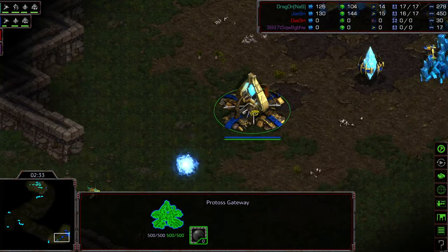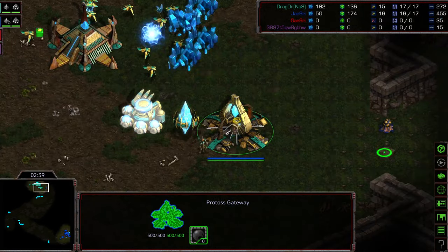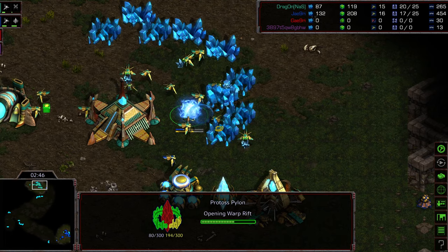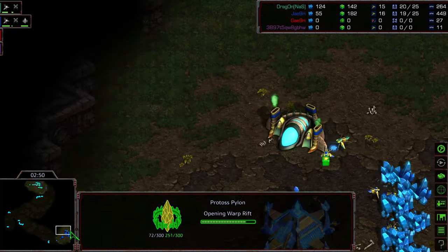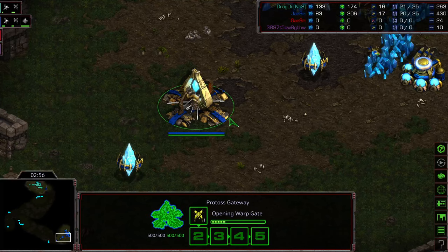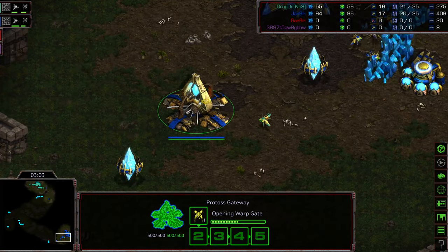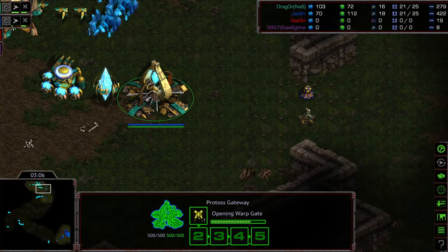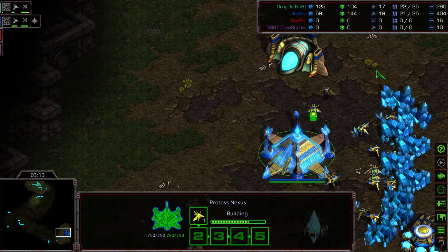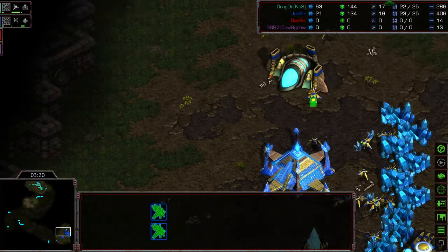First Zealot being produced from Dragon as a variance in his build. Manor Pylon from Jaeyoon. Dragon's Zealot is forced to go build — are we going to see a counter Manor Pylon? It looks like Dragon is just trying to harass the probe line and do some damage there. Dragoon is on the way. The Pylon gets cancelled but it did a bit of disruption and harassment. Dragoon being produced, range being upgraded for both players.